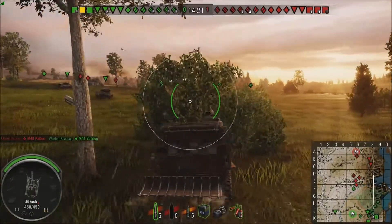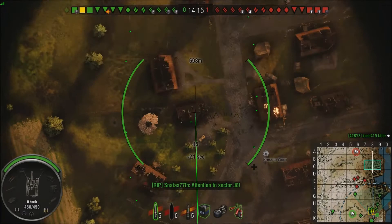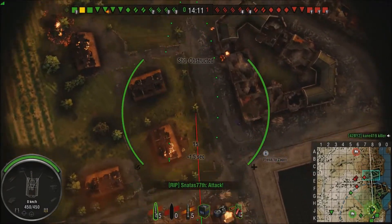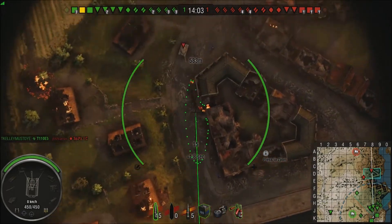This bush right here — it's amazing. You can park behind it. Don't pull into it. Park behind it so your muzzle flash is completely concealed and the game doesn't allow people to spot you through the bush. Now if somebody's left or right of the bush, they can still spot you, but other than that you're not going to get spotted.